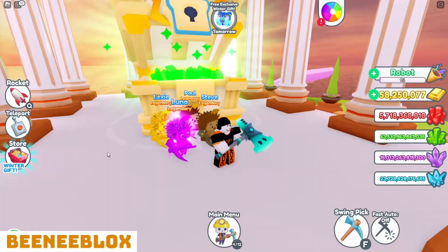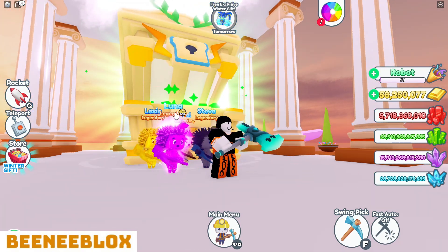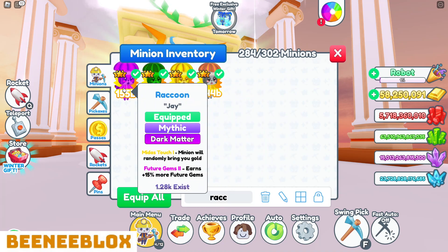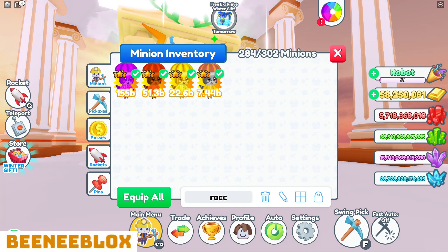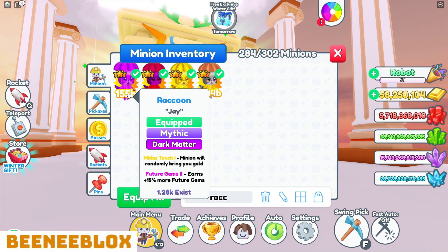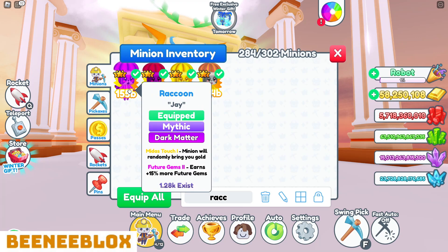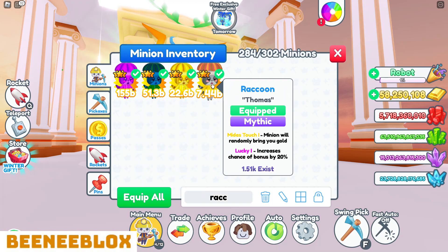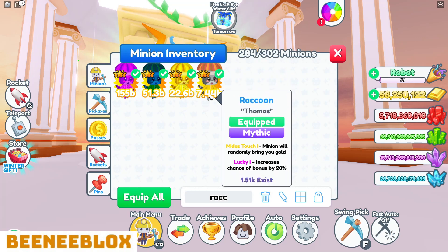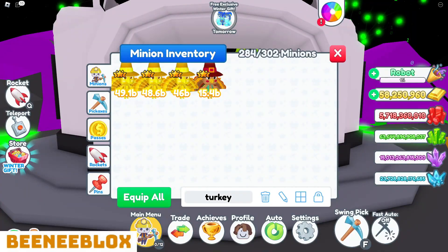Now it's time for the mythic raccoons. The porcupines are struggling on the Olympus chest, but the raccoon team's collective power across all variants is around 236 billion — that's insane. The dark matter raccoon alone is just over 150 billion. If you're struggling, even getting a normal raccoon makes a huge difference, though there's a massive jump in power up to dark matter. There are plenty available in the trading plaza. Thanks for watching this far — don't forget to like, comment, subscribe, and hit the bell!